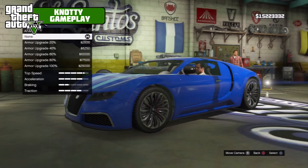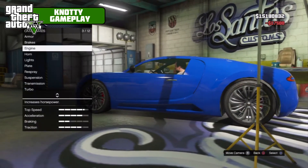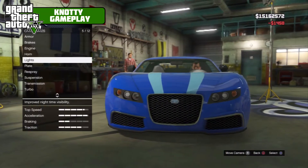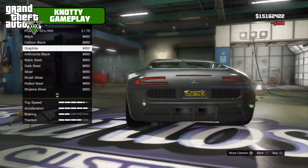So there are only actually 12 mods for this car: 100% armour as always, race brakes, level 4 engine, turbo corners — just always put that one on — Xenon lights, plate yellow on black, respray primary colour metallic.